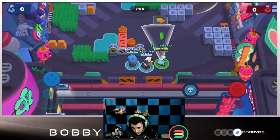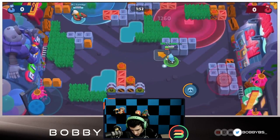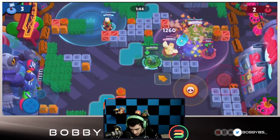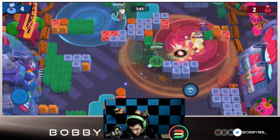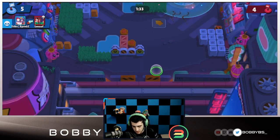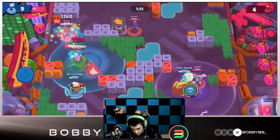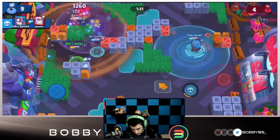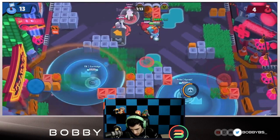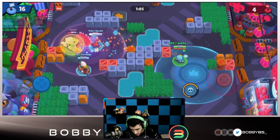The number two Brawler for Hot Zone is Sandy — a really obvious choice. We're facing double tank, which is interesting. The positioning and control with Sandy is just out of this world. Her sandstorm super is the main reason — one of the best supers in the game for control. Sandy does struggle a bit against tanks since she doesn't do massive damage, but we get our super, help Spend get position, and hold the zone. We jump over and get the kill — that's really good.